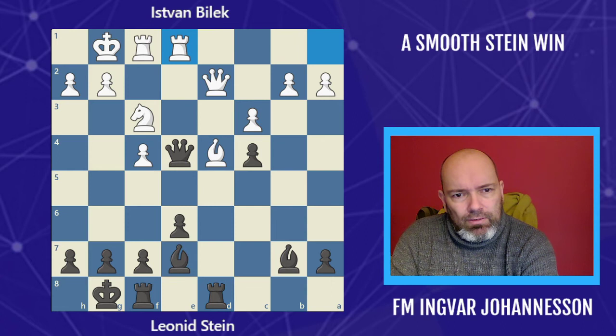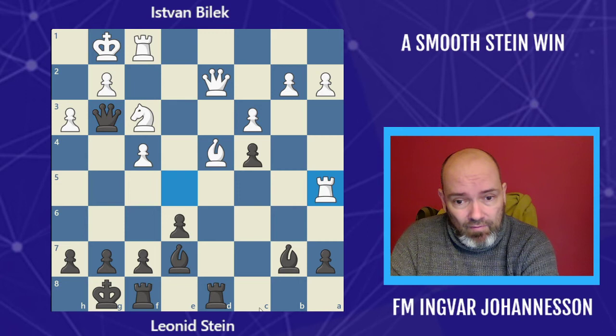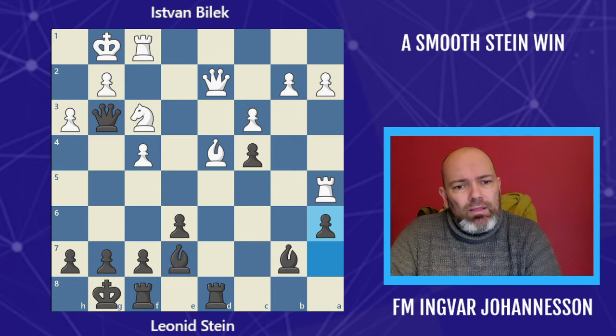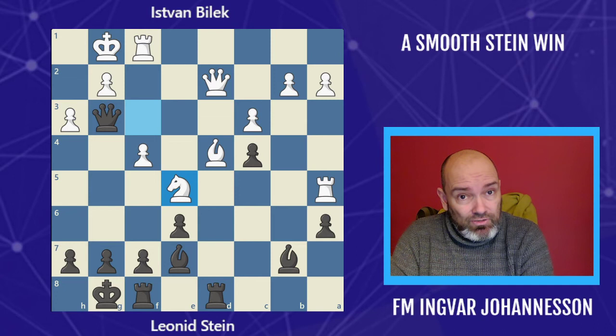But now rook a to d8 — he hits the queen. Queen f5. And now he goes on what can only be called an excursion with the rook. The rook goes to a5 after interposing h3. Rook a5, hitting the pawn, but simply a6. Black's superiority is unquestioned — this is a monster bishop. But it's surprising how quickly things fall apart here after knight to e5, because black has a very nice tactical shot.